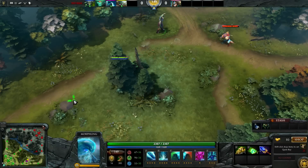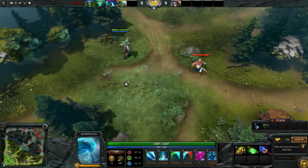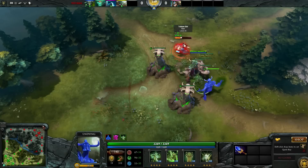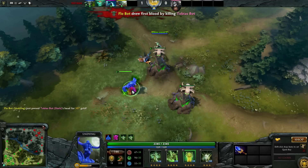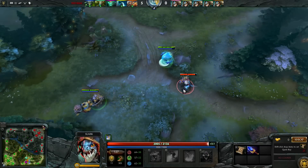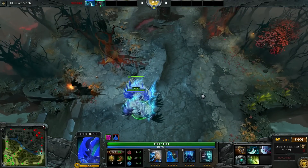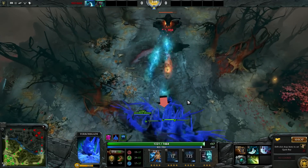Morphling. With Ag, Morph gets access to a new ability called Hybrid. This allows him to turn himself into an allied hero for 20 seconds. While in this hybrid, you can cast any of the hero's spells except for their ultimate. Morph can only get out of the hybrid once the 20 seconds are up, or if the hybrid dies. Viability? Broken. Being able to copy an ally to double up spells — double tombstone, free Techies suicide — I can't even imagine what chaos this will bring.